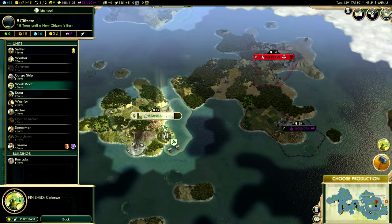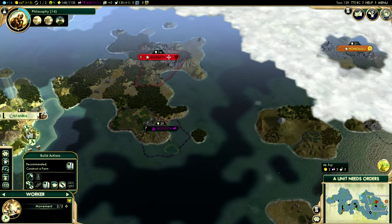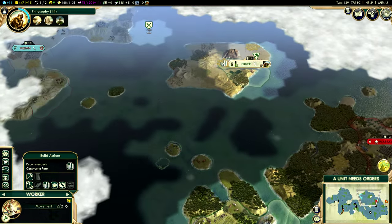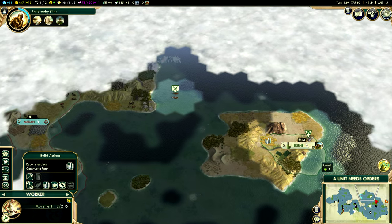So instead, let's go for a settler — it'll give us access over here to Mount Fuji. Unless there's a better place for me to settle, I think at this point that'll be the place to settle.